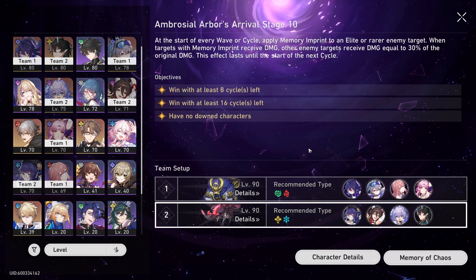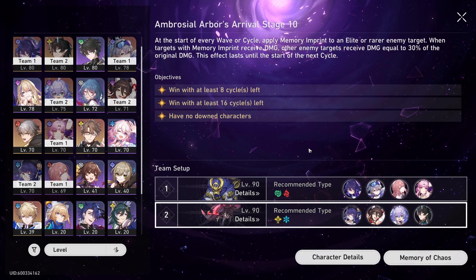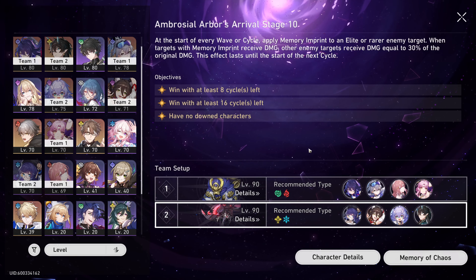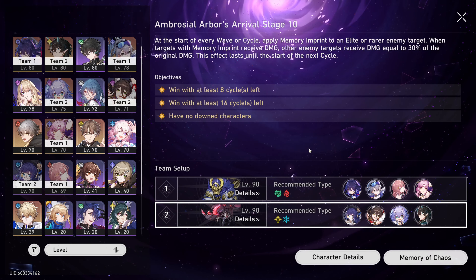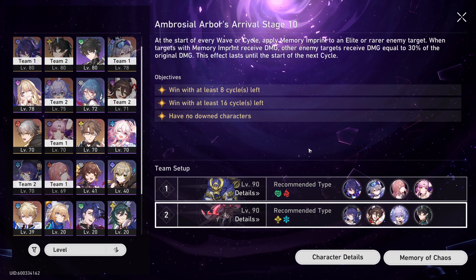Hey, what is up guys and welcome to another Honkai Star Rail video. It's time for another Memory of Chaos video. The turbulence for this week benefits those of the Hunt path or anyone that really does single target damage, so for anyone that uses Z-Lay or the newly introduced Hunt character Topaz, it will greatly benefit your run.